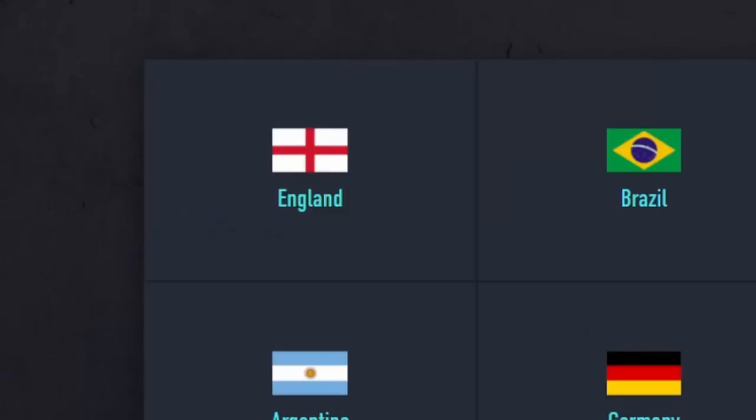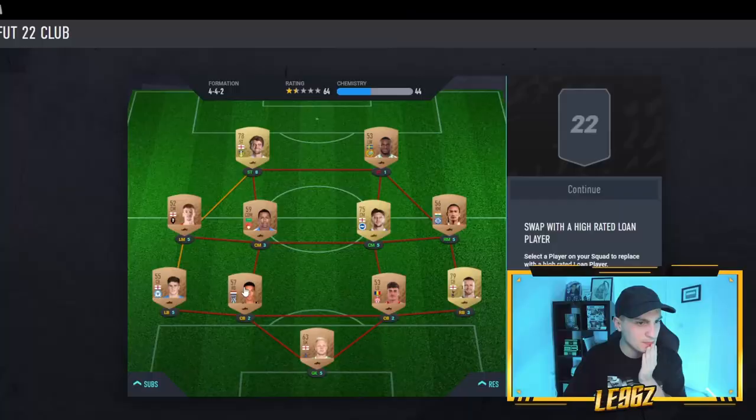First things first, we need to do this with the starter packs. When you come on, you want to be going for decent nations — England and France are usually your best bet. I'm going to go England for this one. When picking your kits as well, try and pick kits that will sell for a decent amount.